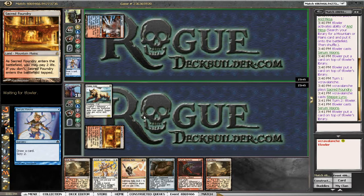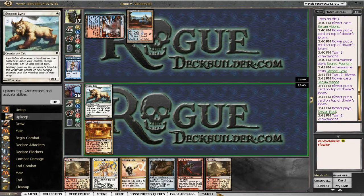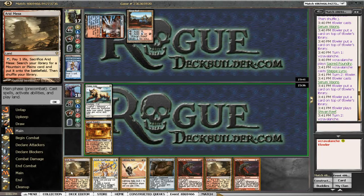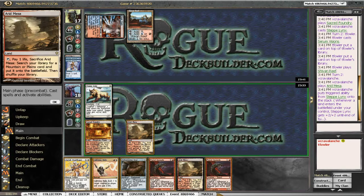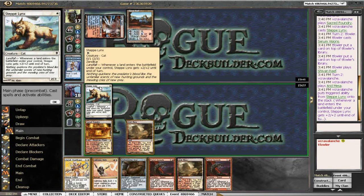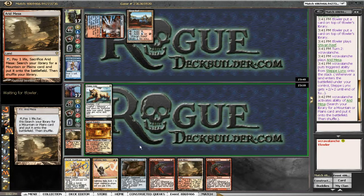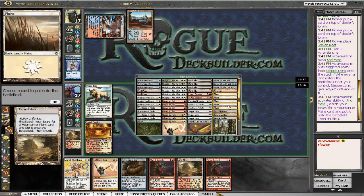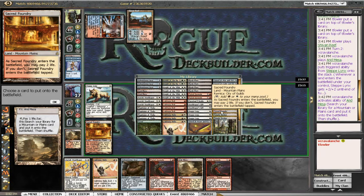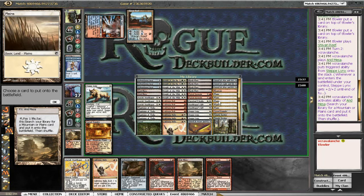Storm goes off pretty consistently on turn three or four, so I'm hoping he doesn't go off on turn three. He's already dinged himself down to 17. If he's not on the Lightning Bolt version, he's going to take some major damage. I think the right move is to equip the Adventuring Gear — that's six damage. But if I put the Plated Geopede out next turn I can do a lot more damage. I do want another red and white source, but I'll grab a Plains here to save life.